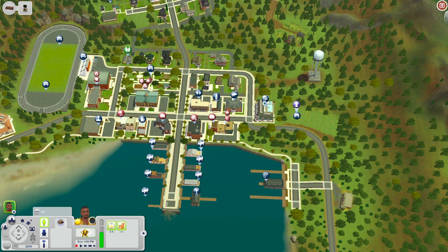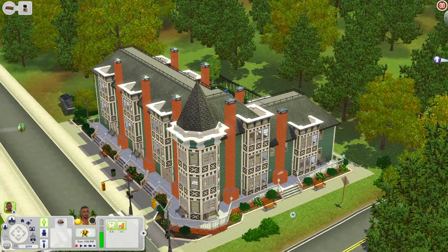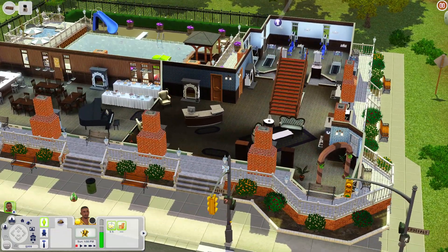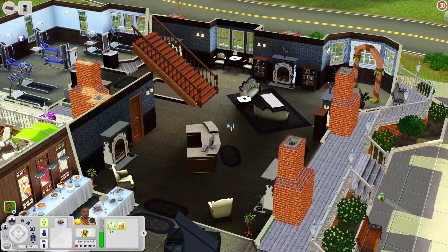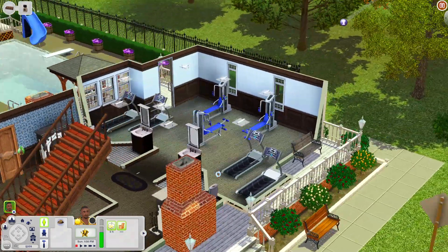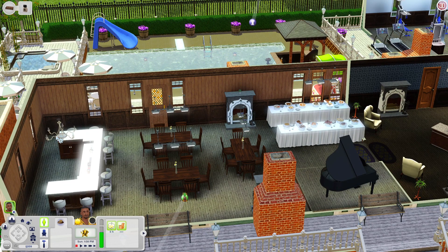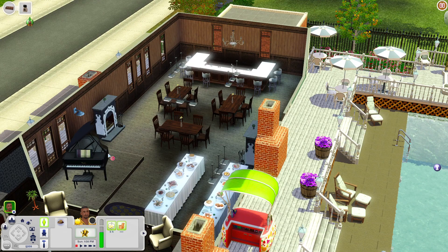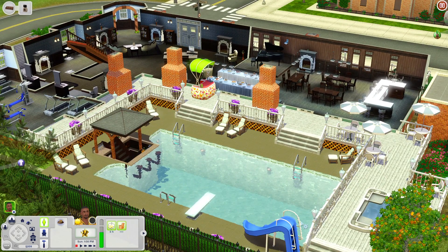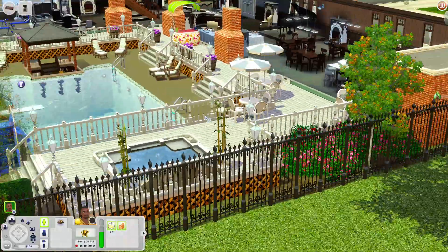We're down here at the Flavel Hotel - hopefully I'm pronouncing that right. It's classified as a hotel with a really nice Tudor style on the outside and green siding. When you come in you have a front desk area, a nice lobby, and a couple of fireplaces. There's a corner where sims can get married, a workout room with treadmills and weight machines, bathrooms, a dining hall with buffet tables, a bar, and a piano. Outside you have a food stand, lounge areas, a pool with a slide, a pool bar, a diving board, and a hot tub.